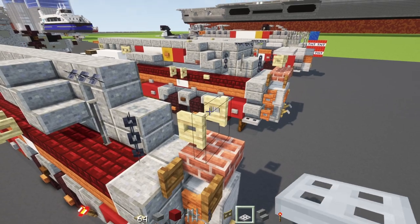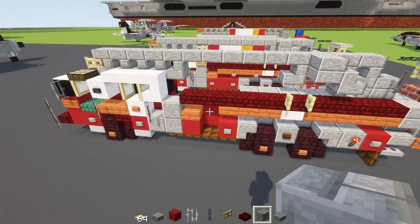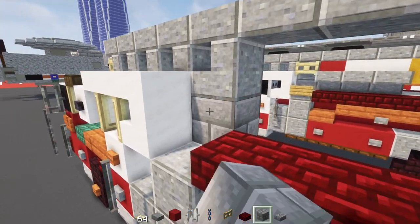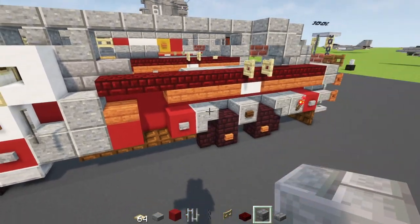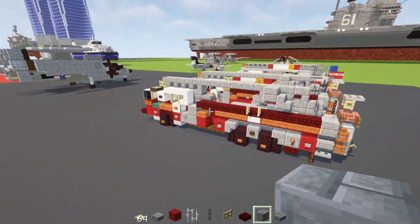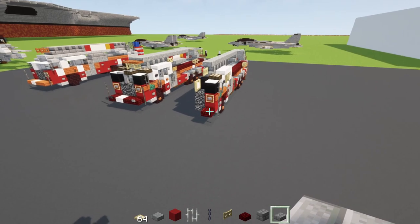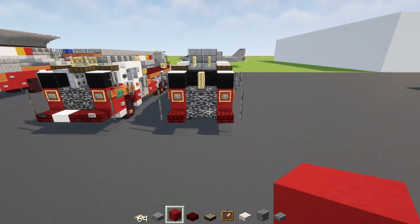At the back, add a birch fence gate opened up and an iron trap door on top. Then go to the front behind the cab and add two blocks long stone brick blocks. Behind the last wheel, add a red nether brick slab. That's pretty much it for this side - copy everything over and build the other half.